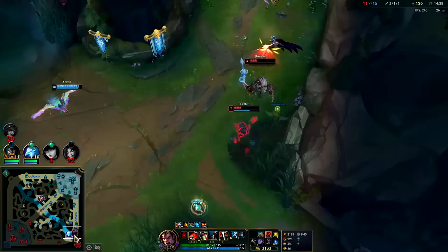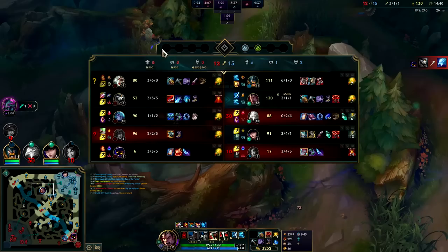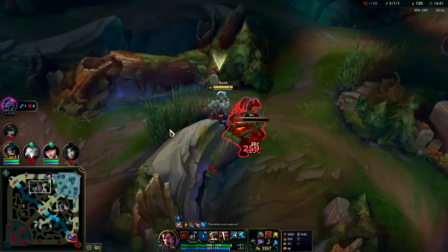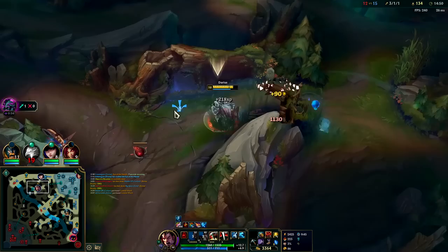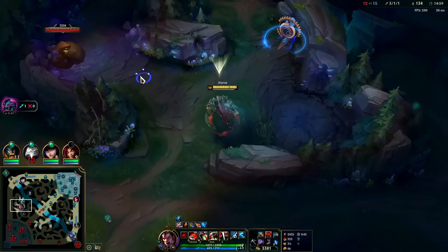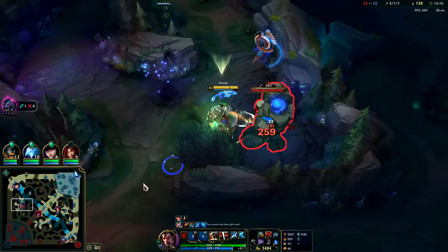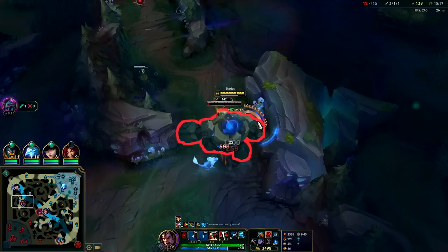Rengar's bot side. Blue's up in 40 seconds. 53 CS — absolute legend, farming machine. Auto W. I think I can solo anyone on the enemy team quite comfortably even without spending my 3k gold. I have a little portal I can take — nice. Going to get a ward down, make sure they don't know I'm here. Rengar's going to be here shortly; I probably only have time to do blue and gromp. Riven has Galeforce — that's kind of interesting.